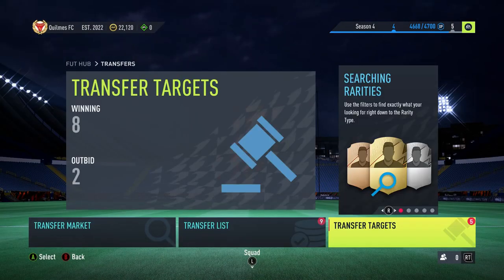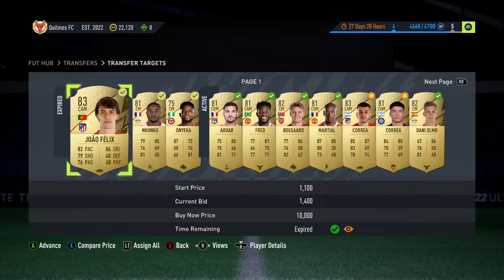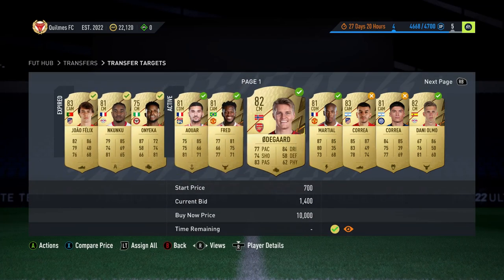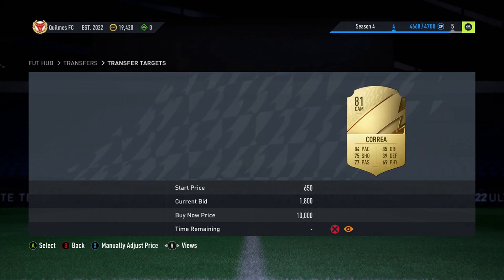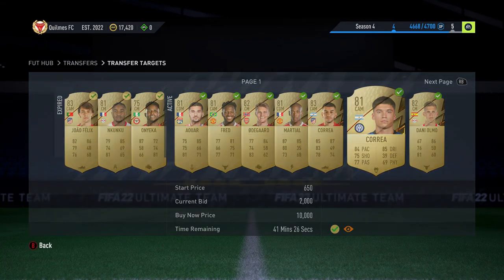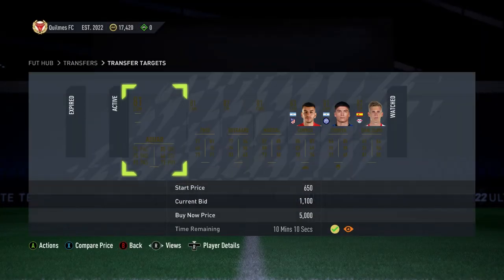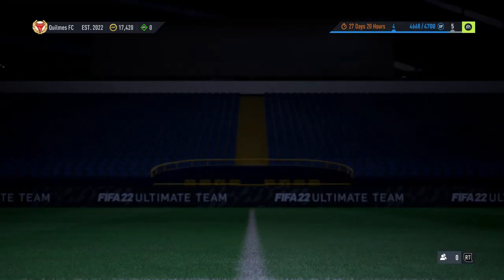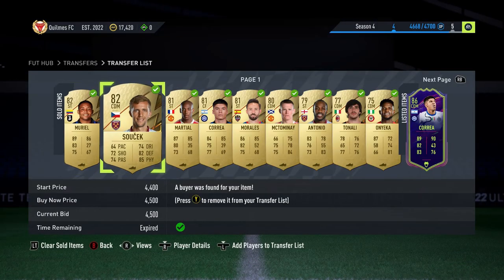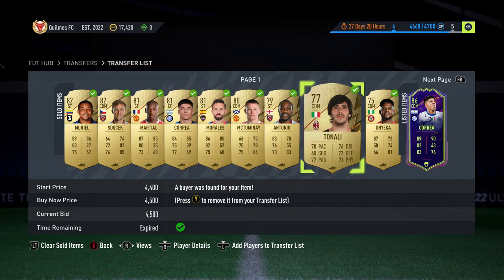We've come out and come back with 22k, with 9 things sold. We've bidded on some more stuff. Loads of things have sold on - we're going to put them in and hopefully sell them for some nice profit. You'll see loads of different ones: Jao Felix, Kunku, and Onyanker, which is always good. We can list them all up now.